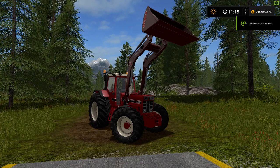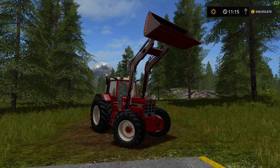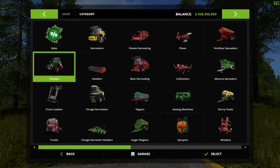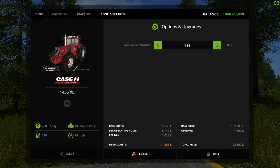Hello YouTube, welcome back to another Modblog episode with me FSFarmYardDog. Today we have another tractor — it's an International Harvester by Case IH, the 1455 Extra Large. It will cost £102,000 to buy, £260 maintenance per day, and has a top speed of 24 mph.